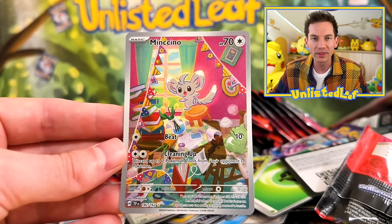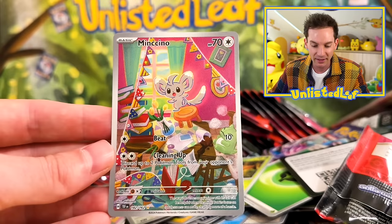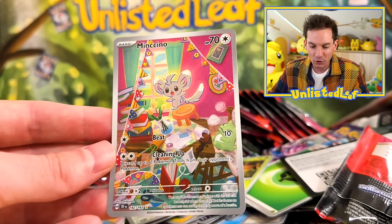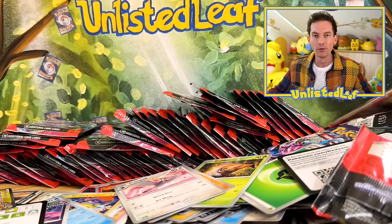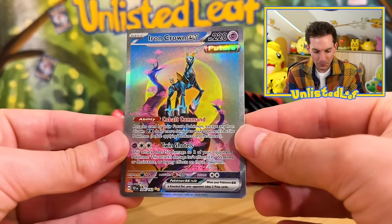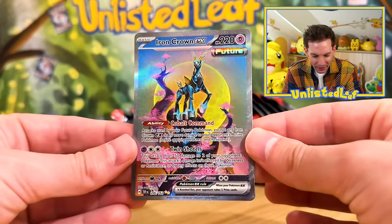Maybe we're taking for granted a lot of this cool art. I just feel like we overlook so many of these nice, beautiful cards. Beautiful Minccino — hopefully we get the Cinccino too. How did we pull this card? That is so sick. I'm so distracted — I just want to see what those beasts look like with that sparkling texture.